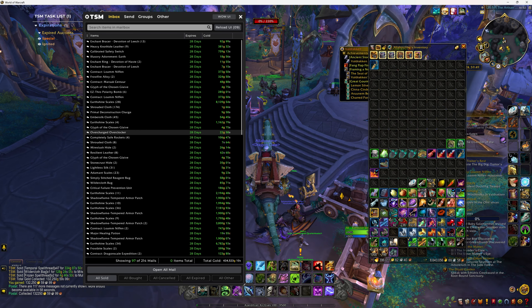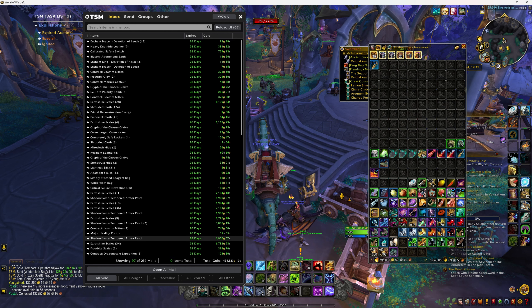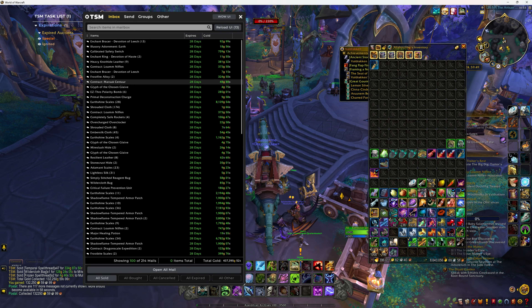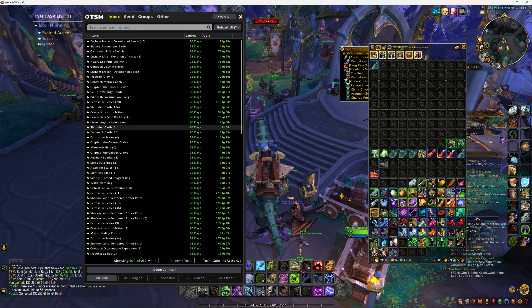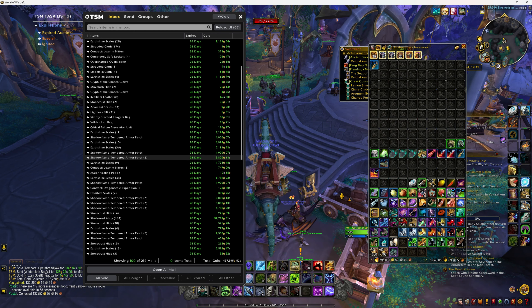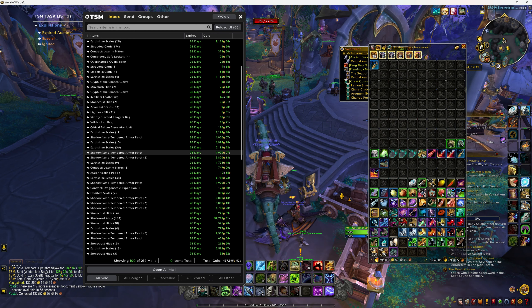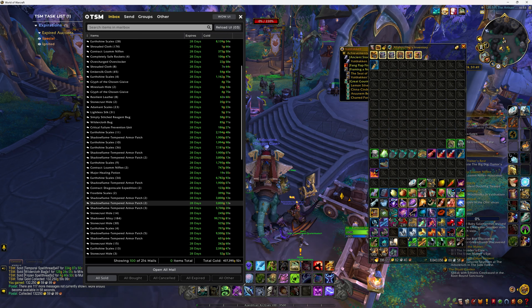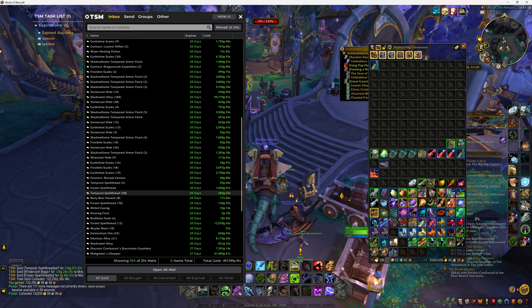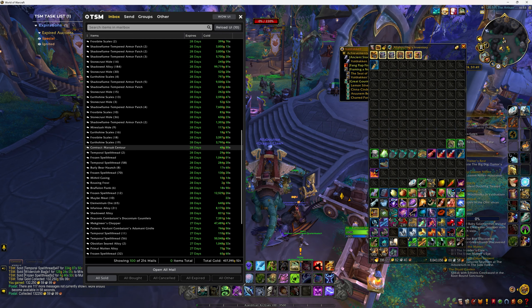Next little bit, just over 430,000 gold. More engineering bits and pieces, more leatherworking stuff, and again armor patches — just went and started using up my metal. More alloys here, probably around 300 gold profit on each one or so from memory.